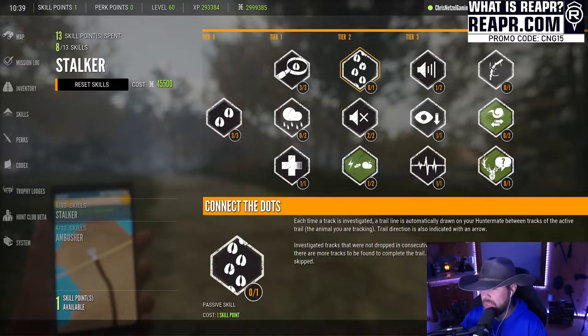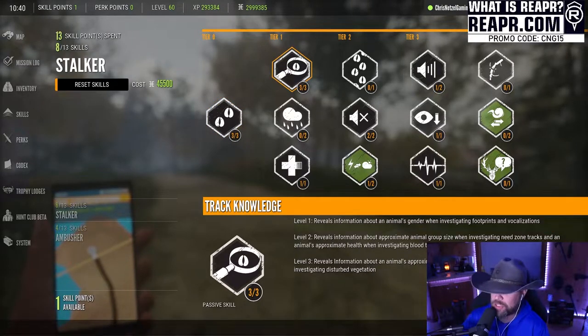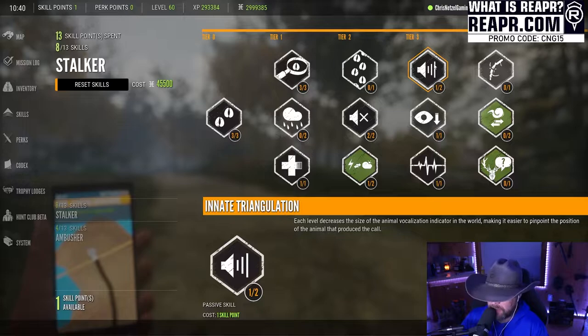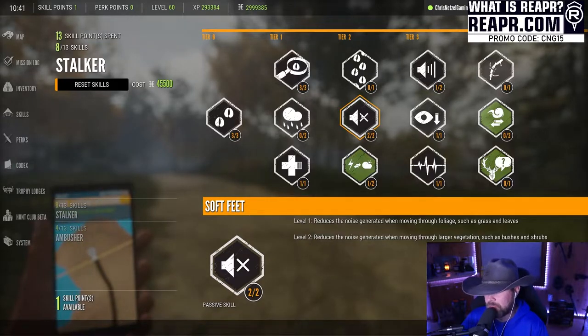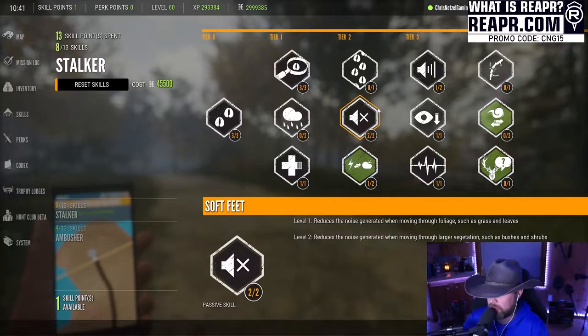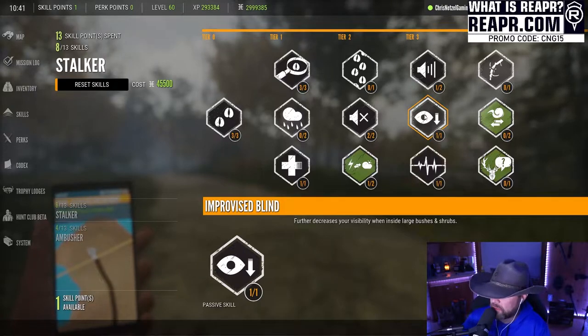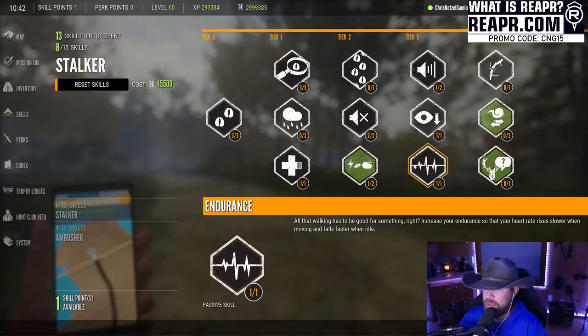There are two different categories: Stalker and Ambusher. Each has a description underneath. I have Locate Tracks maxed out, Track Knowledge maxed out, I didn't do anything with Connect the Dots or Sound Triangulation, and I have one point in Soft Feet — which reduces noise generated from moving through foliage. I also have Improvised Blind, which further decreases your visibility when inside large bushes and shrubs, so animals won't spot you as easily.